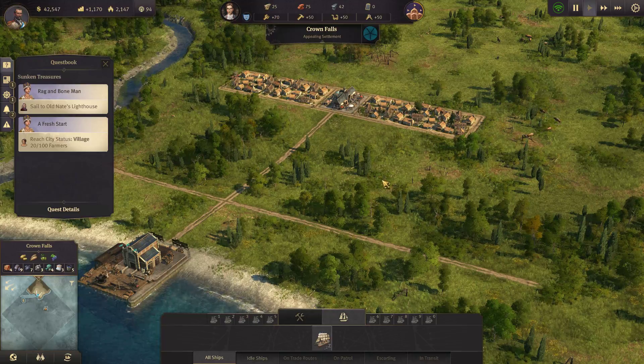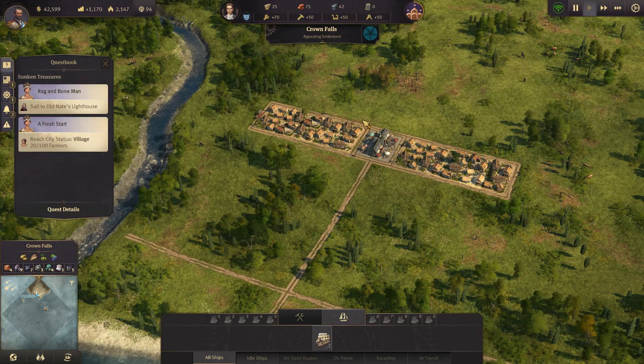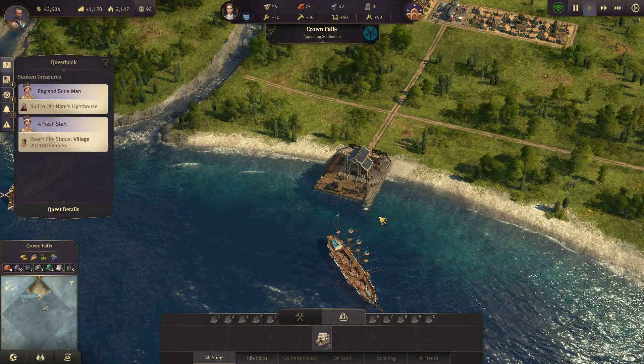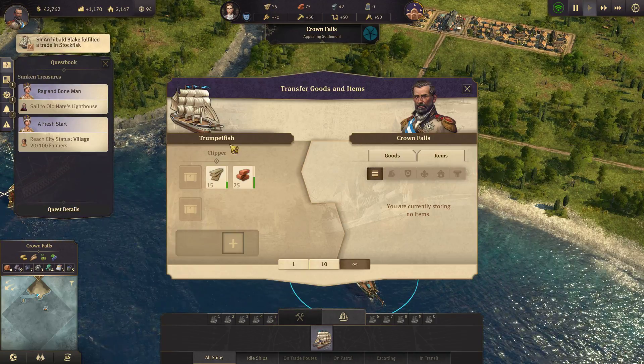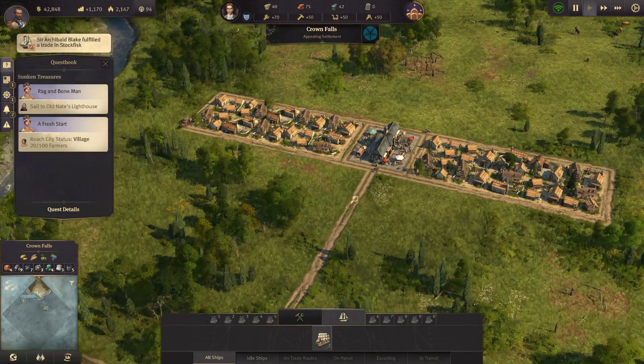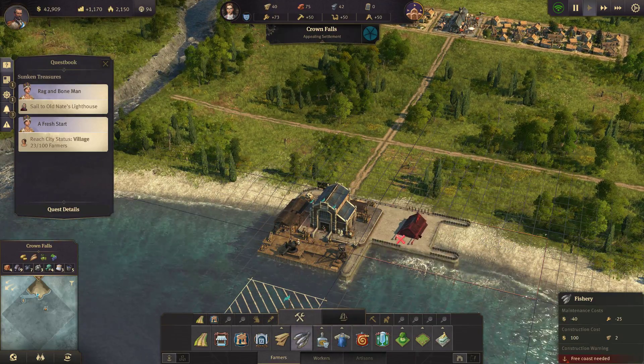Now, if you've watched my previous series for Anno, you know that I'm a fan of the 10x10 block, which I will start laying out. I'm going to make more densely packed areas up through here just to start, but then I'll probably move into the setup that I prefer. So let's just get some of the basics down here.